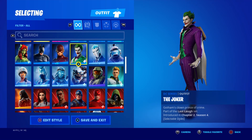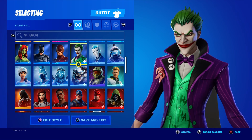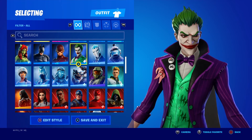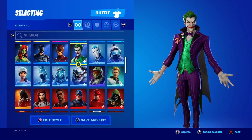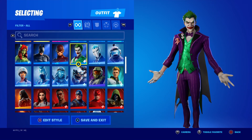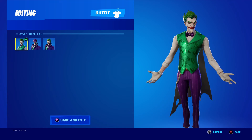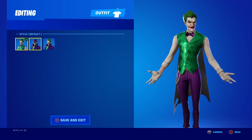Next up we got Gotham's Clown Prince of Crime — the Joker. First heard about him during Chapter 2 Season 3 but didn't come out until pretty much the start of the season. End of last season you could only get the pack online, which sucked. There's other styles — the default one right here kind of looks a little more like John Doe from the Batman Telltale series.